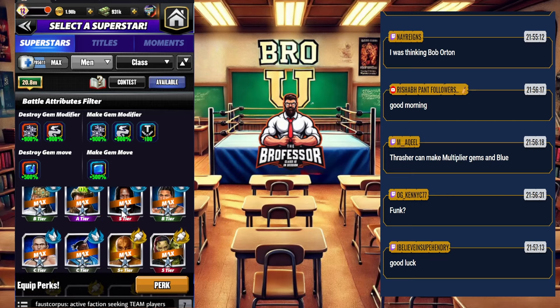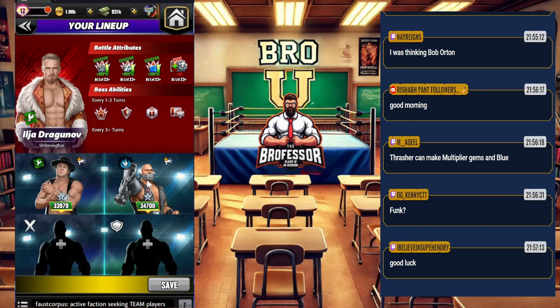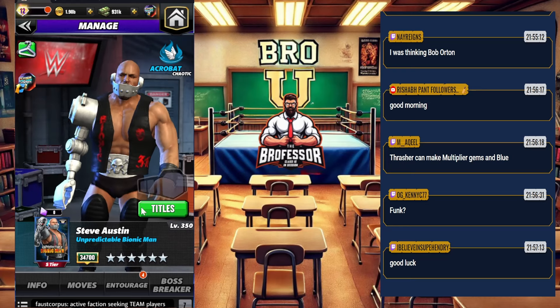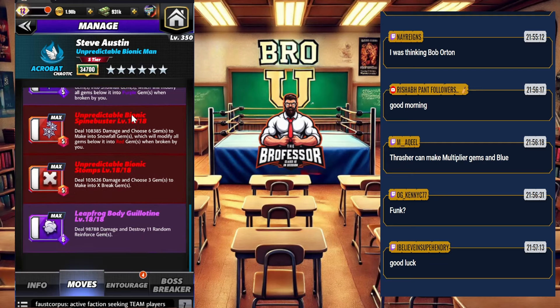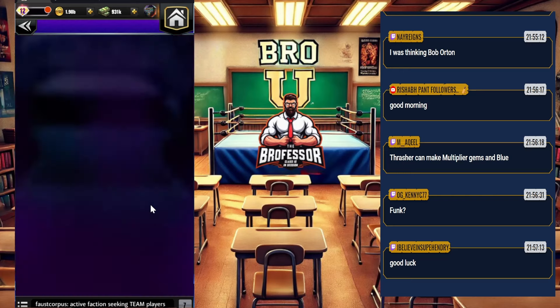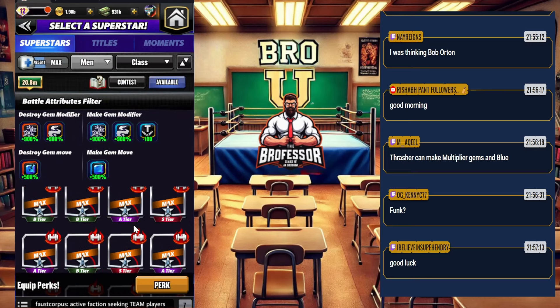If you've got Bionic Austin — Bionic Stone Cold — we're going to make snowfall gems and blue gems. Everything below that you're going to make a bunch of multiply gems. He's got lots of snowfall possibilities. Put the right plates on him with snowfalls and you're going to do some damage.